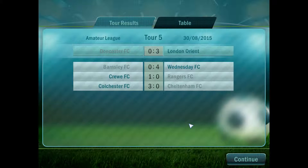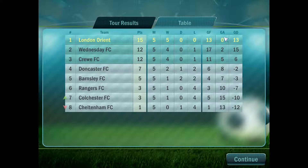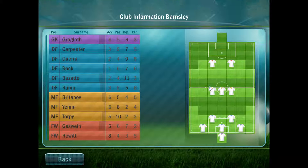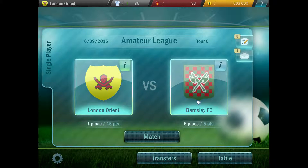Number five fame going towards London Orient — and that's 3-0 to us. Wednesday with a cracking 4-0 win against Barnsley. Crewe with a 1-0 win against Rangers. Colchester with a 3-0 win against Cheltenham — wow, they got smashed last week, so that's a really good result for them. Again, unbeaten season, no conceded goals — 13 goals scored. We aren't the most prolific goal scorers; that is down to Wednesday Football Club. But we're coming up against Wednesday soon, so we'll see exactly what Wednesday's all about. They're going to have a really good squad. Quick look at Barnsley in 5th place — very, very mediocre. So I'll see you guys in game number six. Have a good evening and take care. Bye-bye.